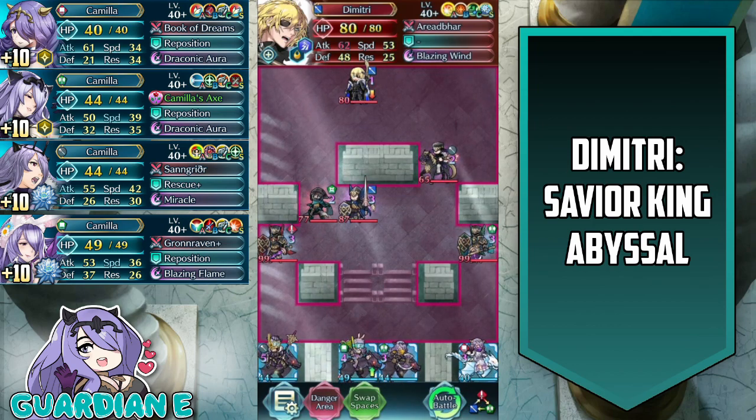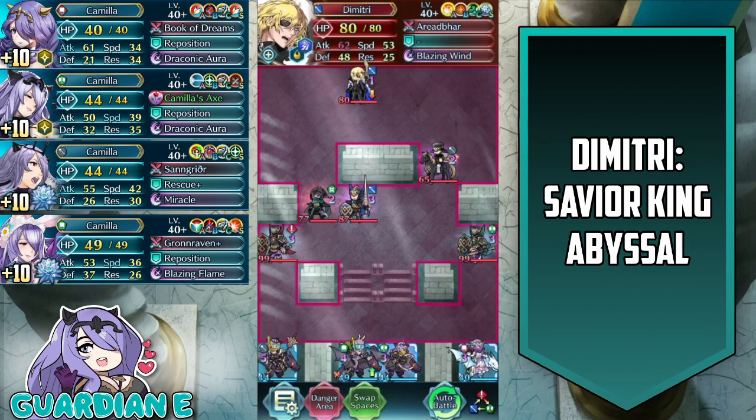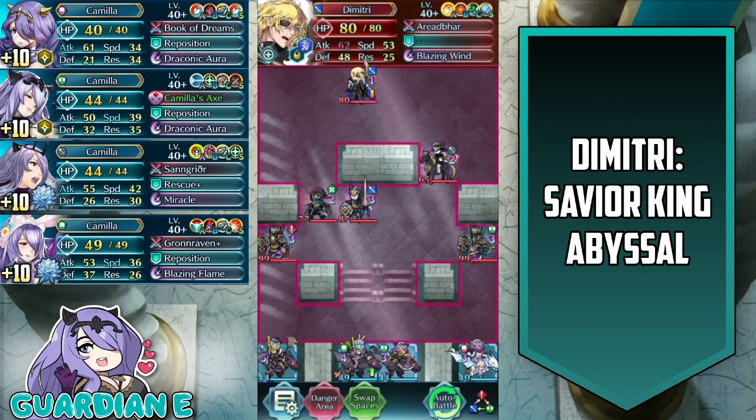For flyers in particular it is pretty limiting in terms of overall maneuverability, but at the same time you can use it to your advantage to funnel certain units in. Overall the reinforcement combination really isn't that bad. I would also say that the enemy is pretty aggressive on this map — they do march forward and engage, and the reinforcements are aggressive.